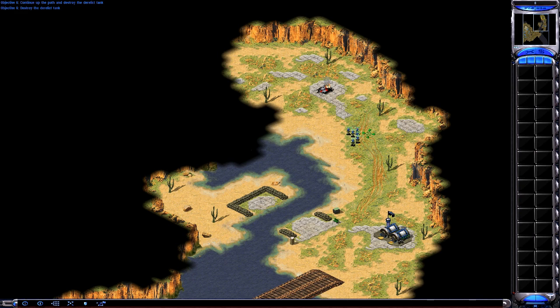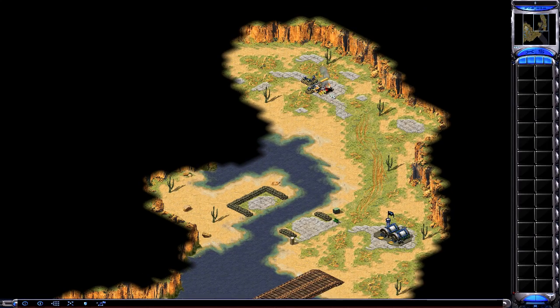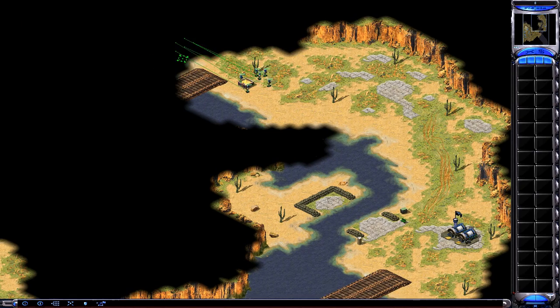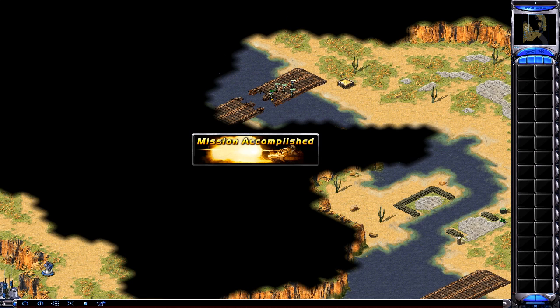In front of you is a derelict American Grizzly battle tank. Order your men to destroy the crippled tank. It takes your men longer to destroy the tank than the targets at the rifle range. Regular soldiers are not efficient at destroying armored units. In turn, armored units may not be the most effective weapons for destroying dug-in infantry. Pick the right unit when facing enemies. Good job today. You've completed an important part of your training.